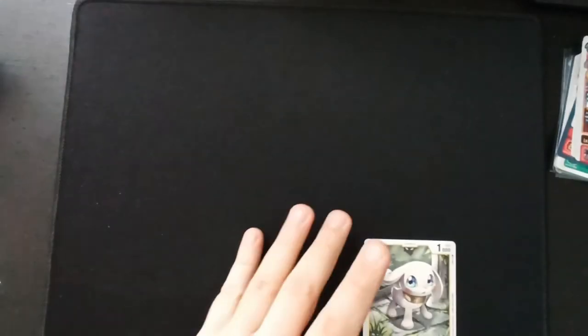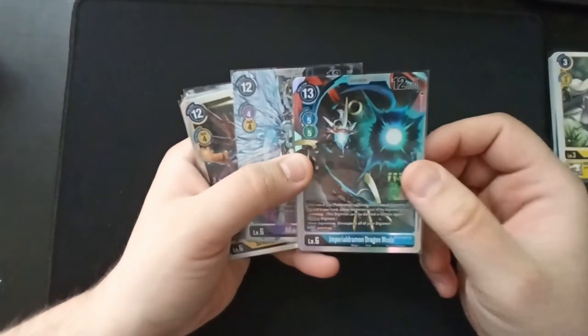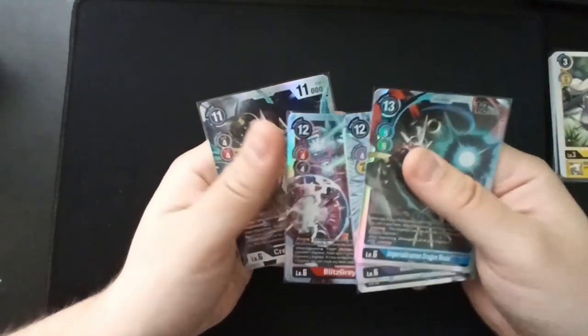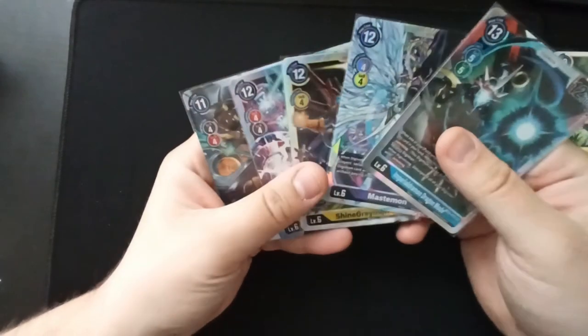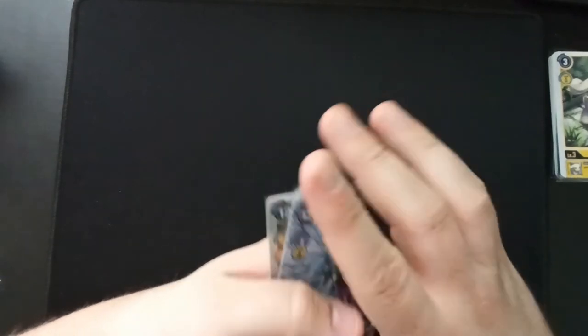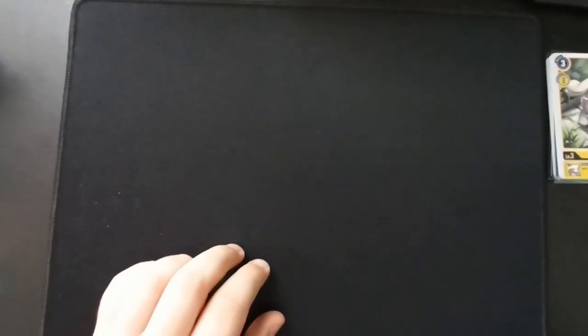That was the first half of this box — I'm going to keep recording and do the second half as well. What a haul: ImperialDramon Dragon Mode, Mastemon, ShineGreymon, BlitzGreymon, and Craniamon — main characters on deck! Holy hell, I love it. Thank you guys so much for watching, I'm the Renegade Cactus and I gotta run — bye bye!